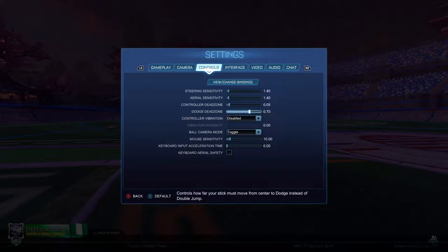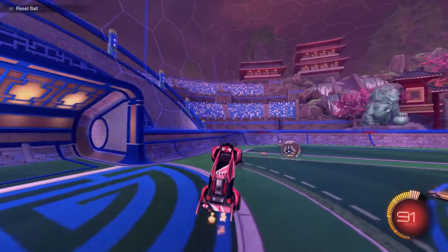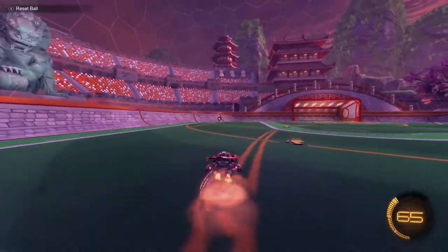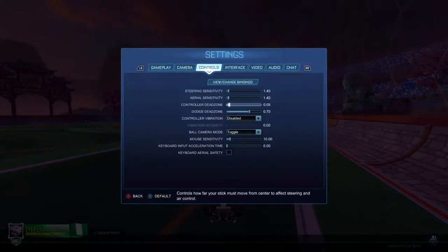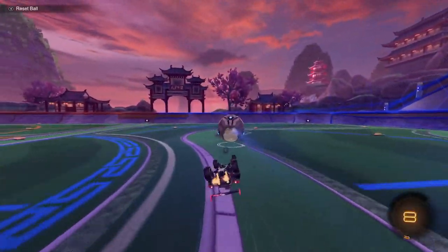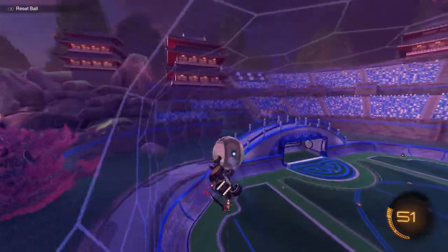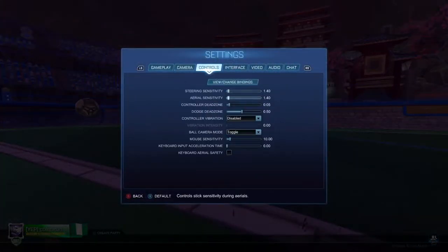For dodge dead zone, this determines how far you have to move your stick before a dodge is detected. This is useful for fast aerials — if you move your stick up and then go to flip again, if you have it set higher there's less chance that you're going to backflip. The ranges I'd recommend are between .5 and .8. .5 feels pretty speedy, but personally I feel like I have issues with consistency. Just mess around with it and see what you like.